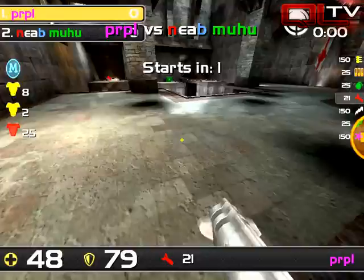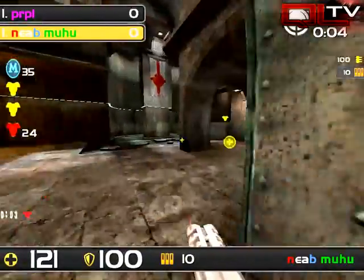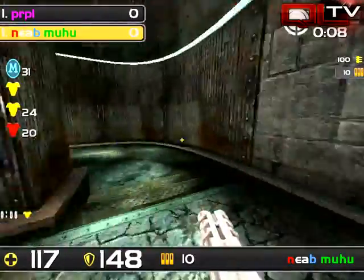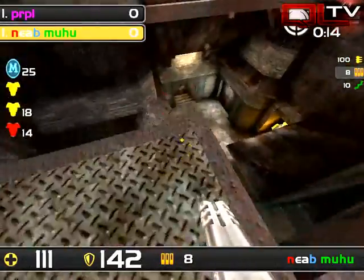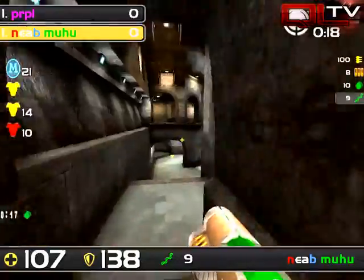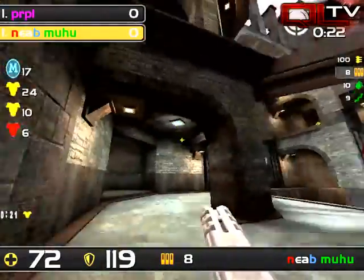In three, two, one — we're going to watch Moo-hoo out of the gate. He's a pretty good start. Shotgun, RA, YA. He needs to look for rail, then rocket. Careful as he goes to rocket — not even going to get there. He's got about eight seconds until red. Oh, that's a huge rocket from Purple.